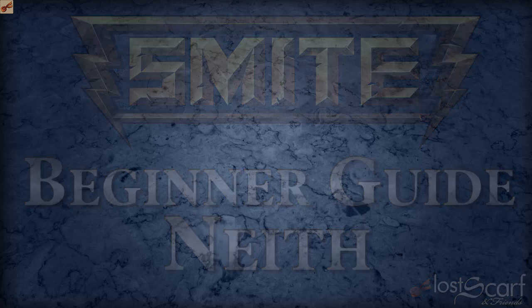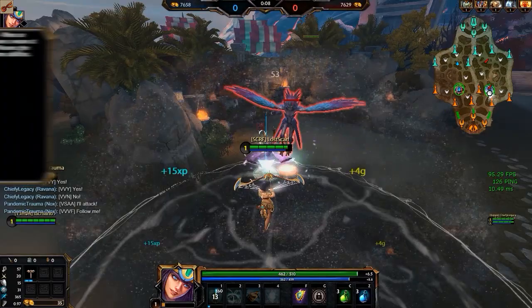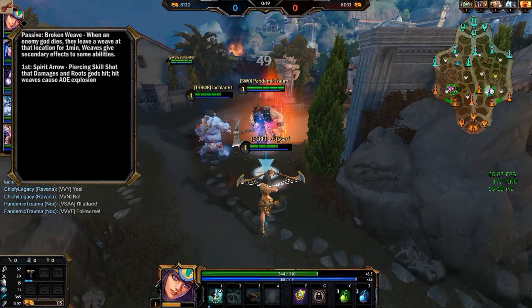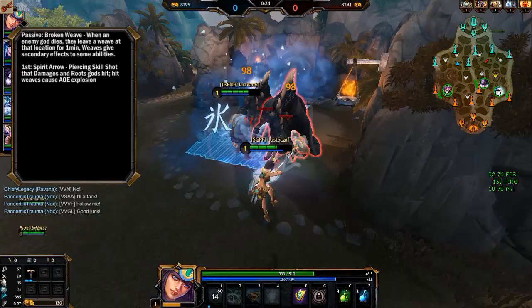Neith's abilities — and they can be a little complicated. First up is her passive, Broken Weave. When an enemy god dies, they leave a weave on the ground where they died for one minute. These weaves can be used for secondary abilities, which can make things a little complicated. First ability: Spirit Arrow. This is a piercing skillshot that deals damage and roots gods hit. If it hits a weave, it does AOE explosion damage and roots as well.